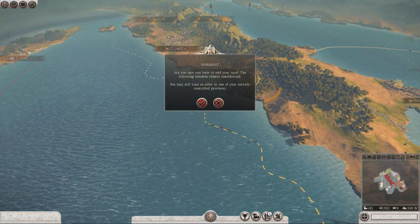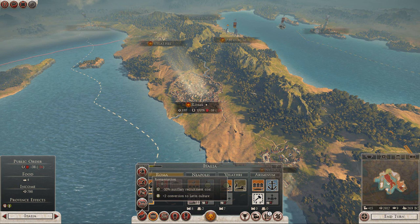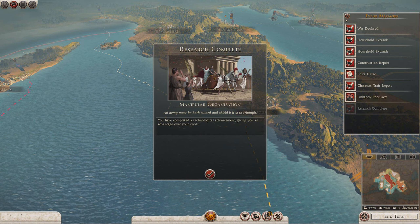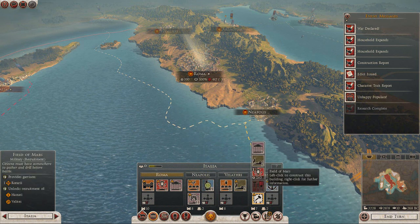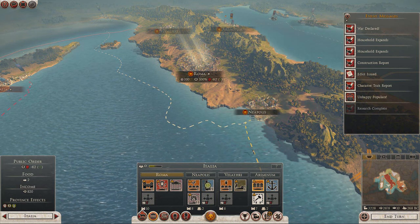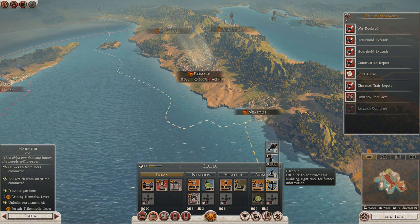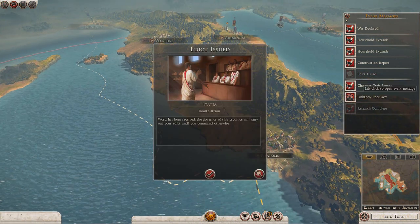Let's go ahead and end turn. Oh yeah, I forgot we can issue an edict now — Romanization, plus two conversion to Latin culture. That's always good, let's get that so people get happy. Research complete — manipular organization. There we go, awesome. So we can think about upgrading some stuff. We need to build in Ariminium. We only have two happy places in Rome — it's probably worth building a harbour in Ariminium for money, because we need that money income.